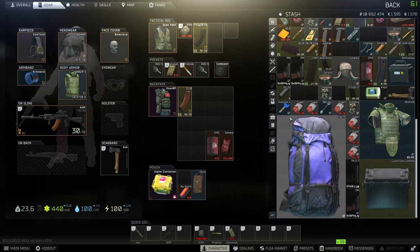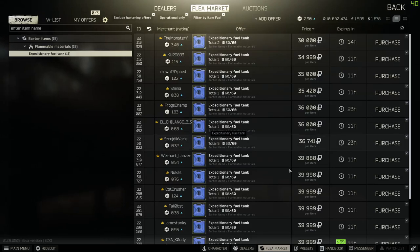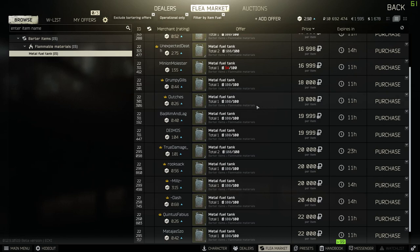With this you can make a ton of money. Another thing is you can also buy fuel — not blue fuel, blue fuel is too expensive because of the things you can craft in the hideout with it. Metal fuel at 15-20k will run your bitcoin farm for quite a while, and that's all profit.